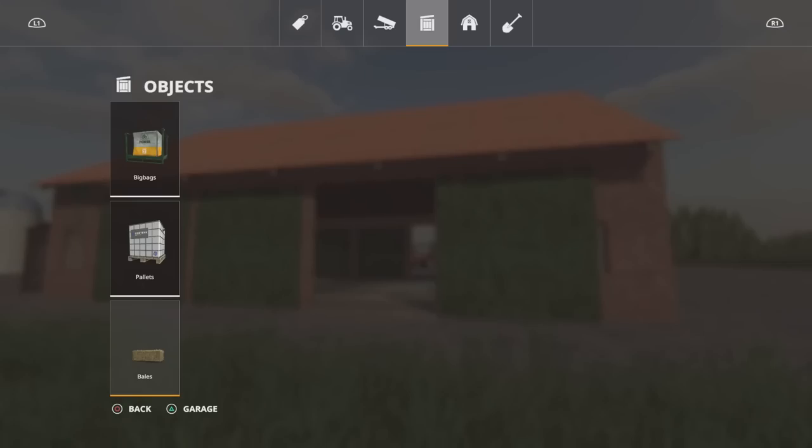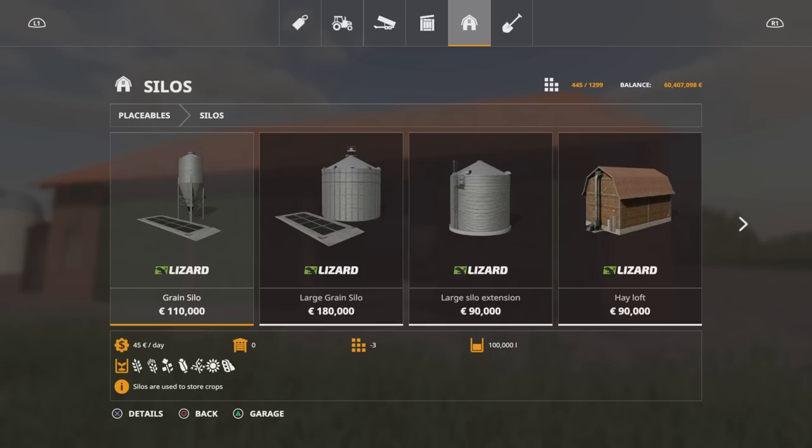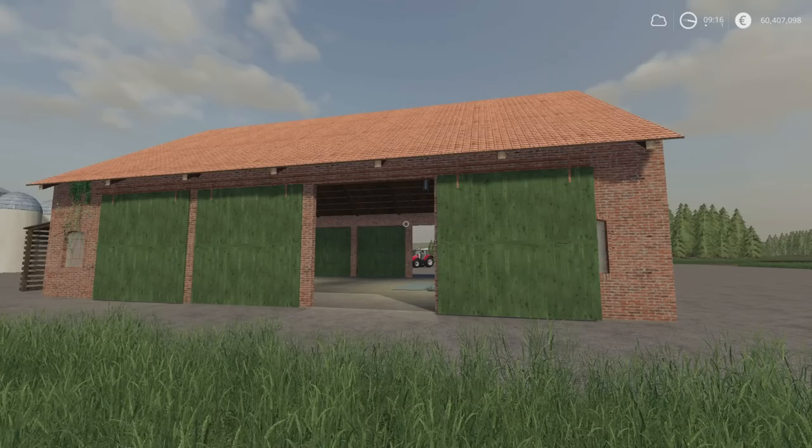It's 150,000 litres, a regular silo — not a multi-fruit. You'll find it under silos. The Westphalian Brick Barn. It's only 60,000 in-game currency for a 150,000 litre silo, and you get the rest of the shelter as well, which I think is not a bad price. Slot count drops from 28 to 2 for any subsequent one you place, by Damindena.